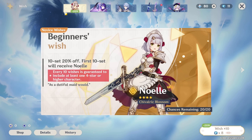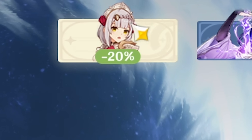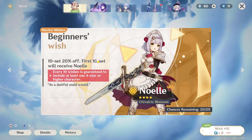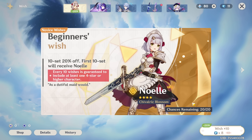On standard banner you are building pity. For me personally it's a little bit of an OCD thing, but I would not want this minus 20% extra square here for the rest of the time I'm playing forever. So with my first 16 intertwined fates I would do these first two ten pulls and remove this Beginner's Wish block — though yes, it is important to realize you are not building up pity for anything here.